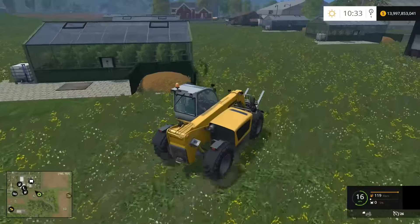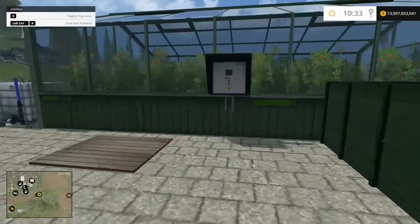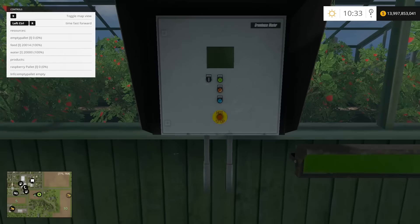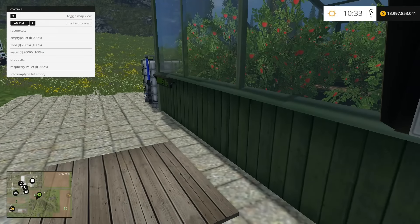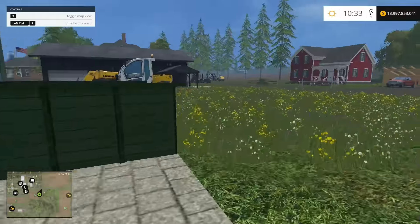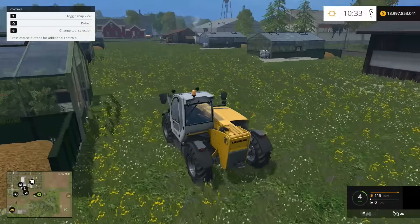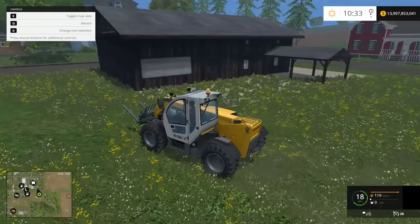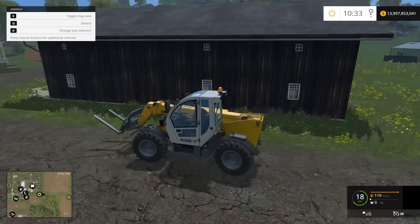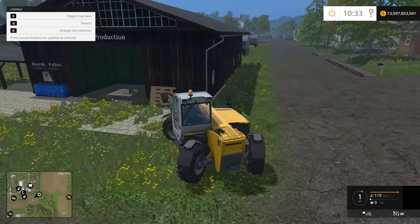So here are our greenhouses. I can't actually see anything when I drive up to the greenhouse. Instead I walk over here to this little readout and it tells me I'm full on feed, which is manure, and water, and I don't have any pallets. Those are my raspberries. We've got raspberries, pumpkins, tomatoes, cauliflower — the whole nine yards. This is our facility for producing pallets — it's a repurposed piece of texture scenery out of Farming Sim, but you produce pallets here.